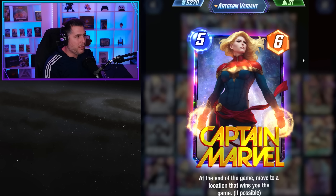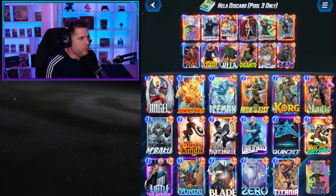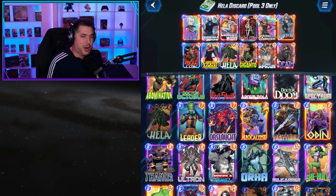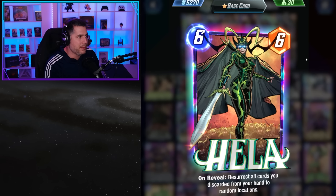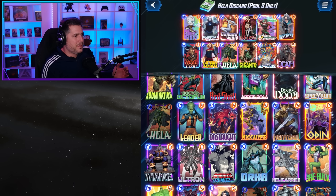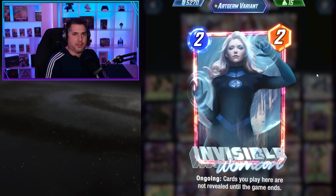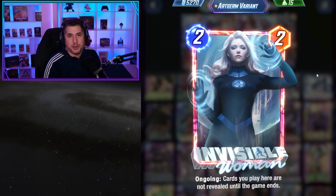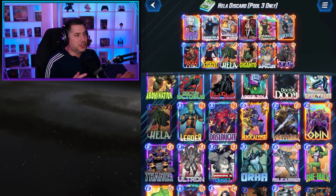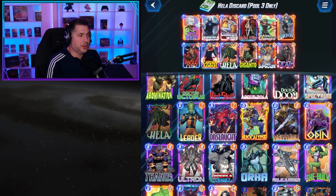Captain Marvel reduces that RNG a little bit and makes sure she'll fly to where you have the greatest chance of winning. Overall I do think Hela discard is a fun deck to play. It is a little more high-rolly and can be frustrating — if you discard Hela you get pissed off, if you don't draw Hela by turn six you get pissed off. Snapping can feel awkward because you don't know if they have Cosmo or Invisible Woman, and then they slide out a Cosmo and you feel big sad. Navigating this deck takes practice and the consistency might leave a little more to be desired.